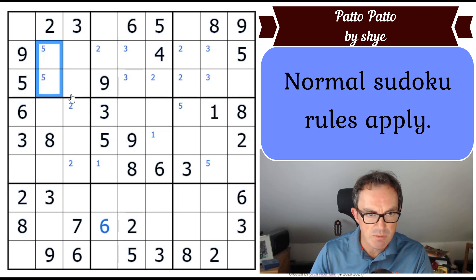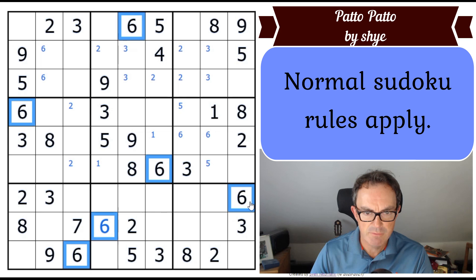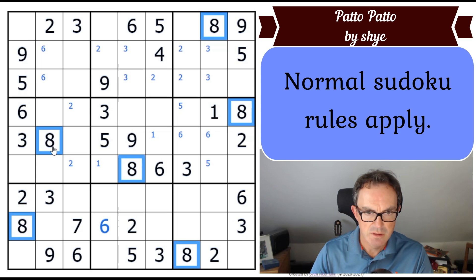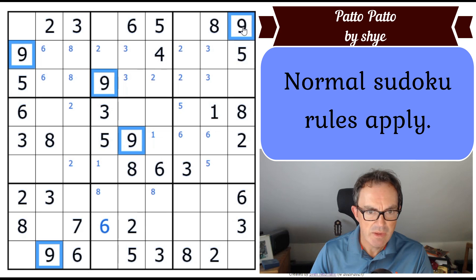Six has got to go in one of these cells and one of those two cells. Sevens — one seven in the grid. So one, four and seven — the snooker maximum — are the digits that are very underrepresented. Eight's got to go in one of those two cells in box eight. Nine — there are some nines. I'm getting a lot of pencil marks.